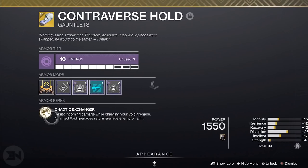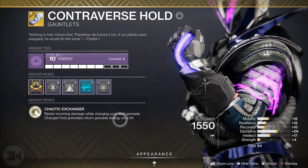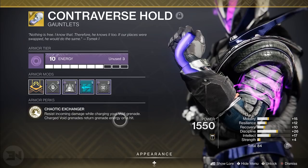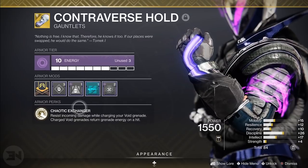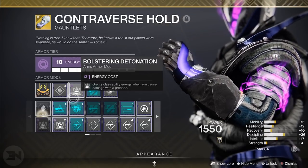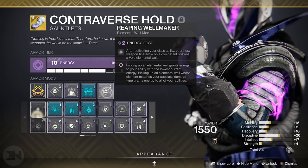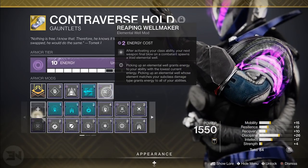Contraverse Holds: resisting incoming damage while charging your Void grenade, and charged Void grenades return grenade energy on a hit. This is why I use Axion Bolts — you're guaranteed to hit at least two people, usually three, and if you have it all set up right you can hit four people with Axion Bolt, giving you pretty much your entire grenade back straight away. Bolstering Detonation grants class ability energy when you cause damage with a grenade — so we're going to be grenading everywhere and you get your rift back whether you want it to be healing or empowering.